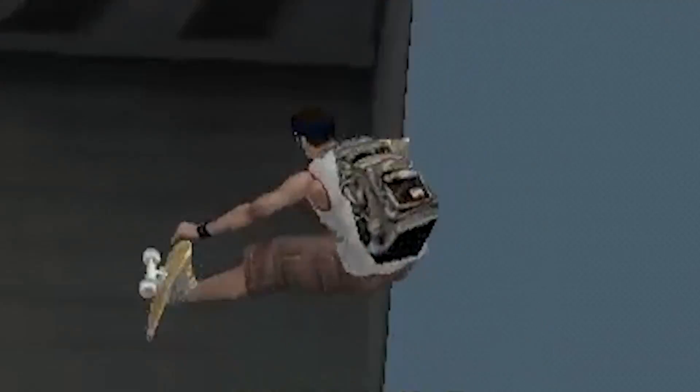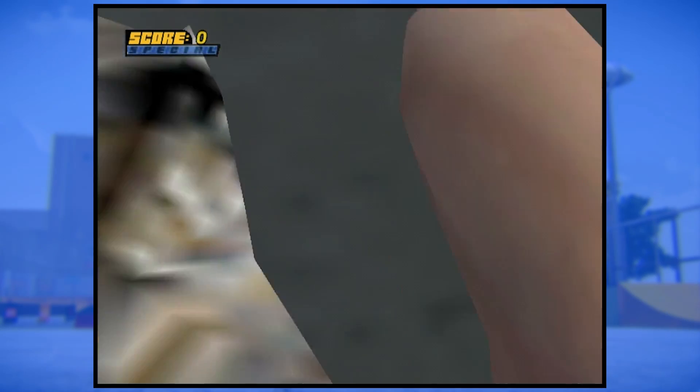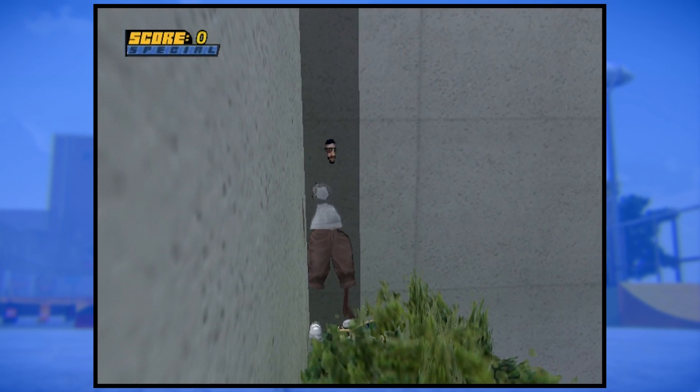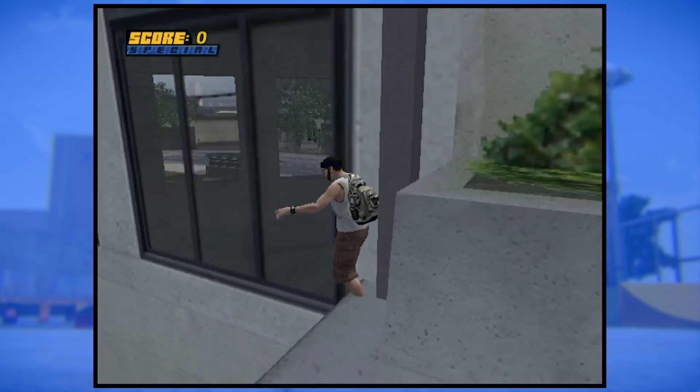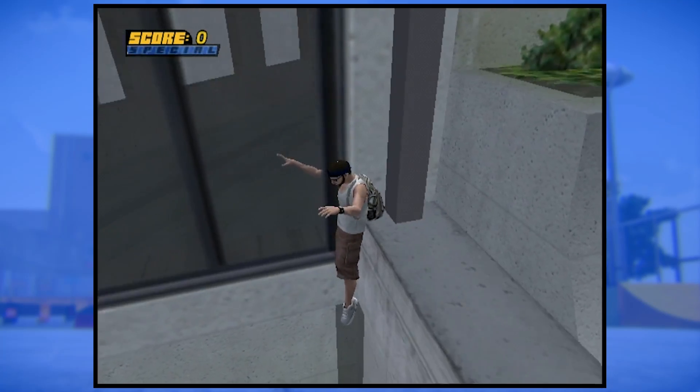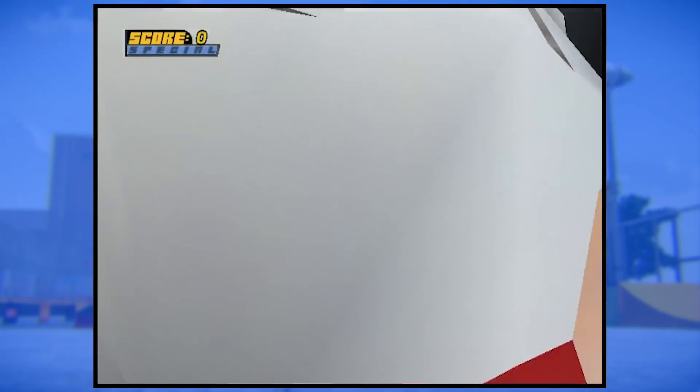This next one should look fairly familiar and takes place on this ledge in San Francisco. Get some momentum into the corner and bail. So yeah, bail into this corner and you'll get really, really stuck there. You can still pause and stuff, but if you really want an easy way to induce vomiting, just rotate the camera a bit. It's a doozy.